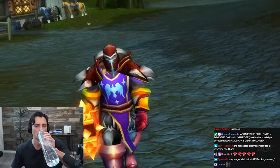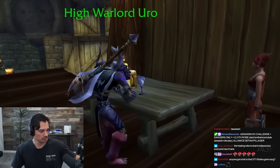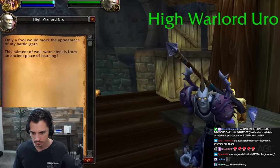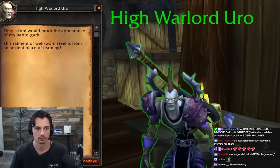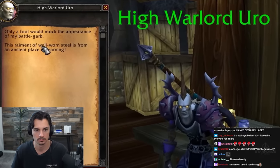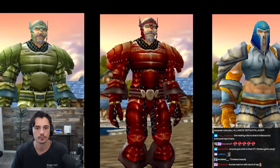With Blizzard themselves even acknowledging it - in Wrath of the Lich King's Dalaran, in the sewers, you'd find the NPC High Warlord Uro. This is a reference to a player of the same name. When spoken to, he remarks that only a fool would mock the appearance of his battle garb - this raiment of well-worn steel is from an ancient place of learning. Well, that's exactly what we're going to do today.